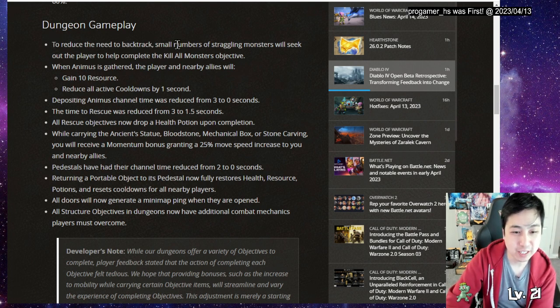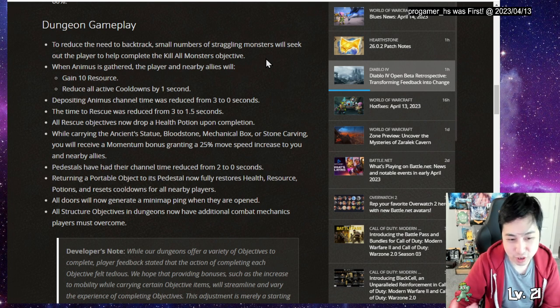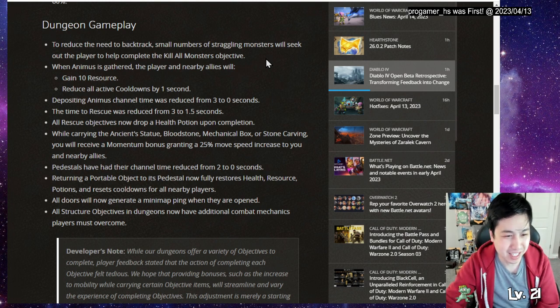They also reduced the need for backtracking on 'kill all' objectives. A small number of straggling monsters will now seek out the player instead of changing the objective to something like 95%, so they still want you to kill all of them.